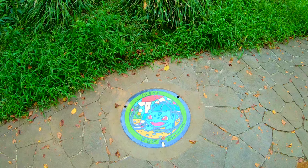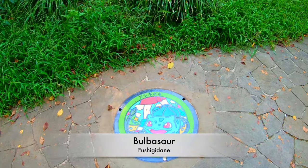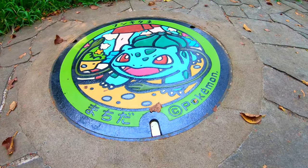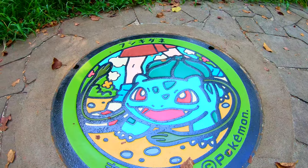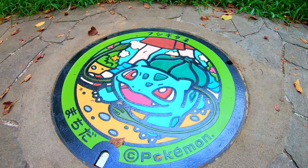Oh look! Here's our first Pokémon — it is Bulbasaur! In Japanese, it is Fushigidane. It is a dual type grass and poison Pokémon introduced in generation 1. Oh look, it is such beautiful artwork!